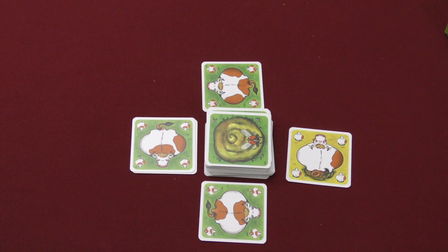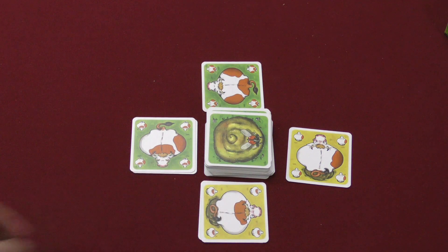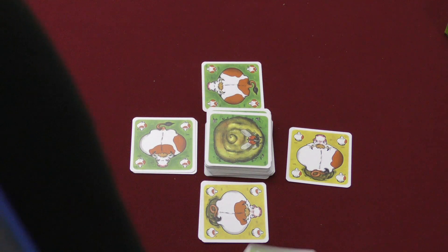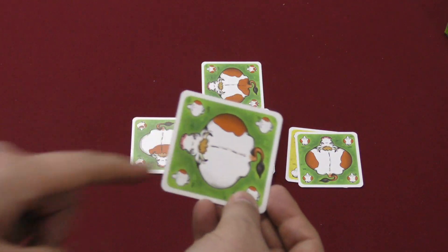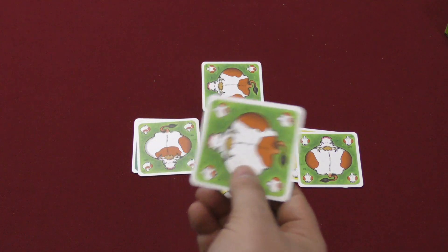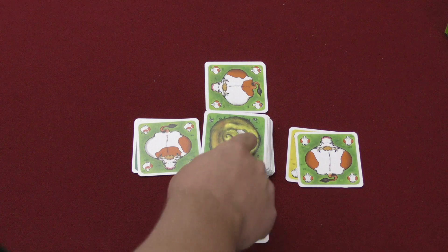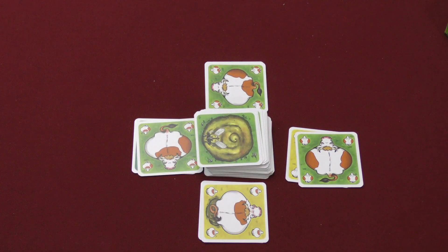If you can't play a card where Muno is — for example, if the only card you have left doesn't have a spot in the back — then you draw a card. When you draw a card, you might be able to play it right away, but Muno might change position too. When the card is drawn, you'll see where Muno is: he has changed position.